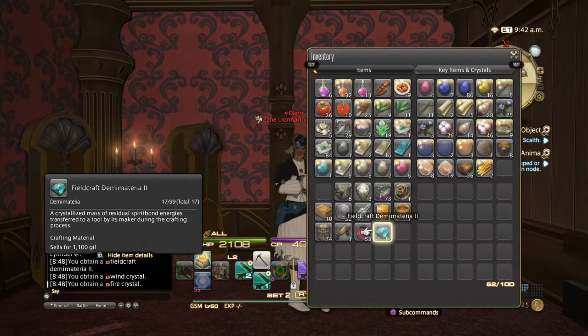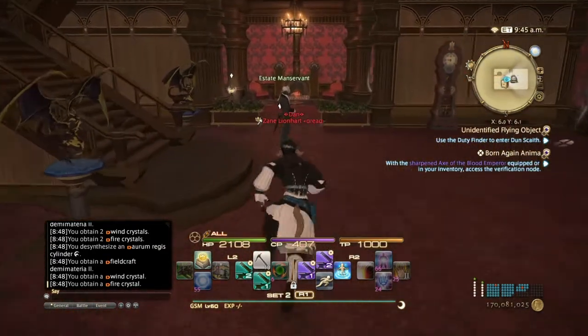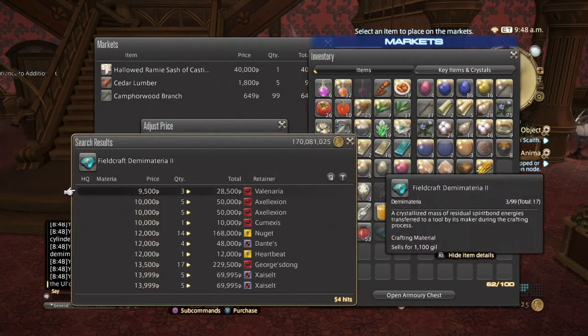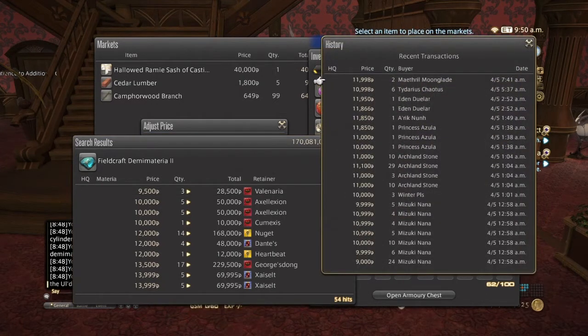You're going to need at least five of these to trade in to get a crystal sand with the battlecraft demon materia twos. That is pretty much how you farm those. Now if you're in it for the profit, as you can see from my market board, they are actually pretty expensive, and by the sales history they sold pretty much all morning — it's almost nine o'clock and this is how much sold within the past nine hours. So if you want to sell them for money, you can do that too.